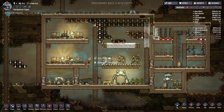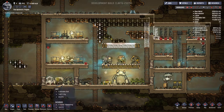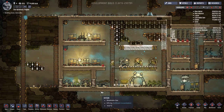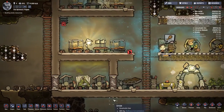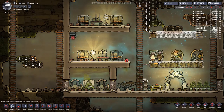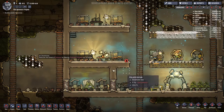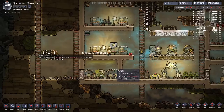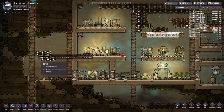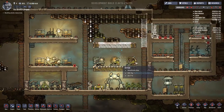Look how thick this polluted oxygen is up top here. I'm glad it floats above oxygen - it could easily have diffused amongst everything and been even more of a problem. But as it is right now, we can put a little air deodorizer there and that would clear up all the work quite nicely for us.